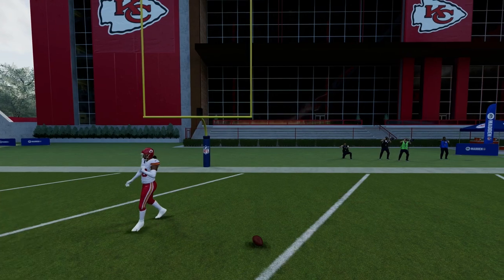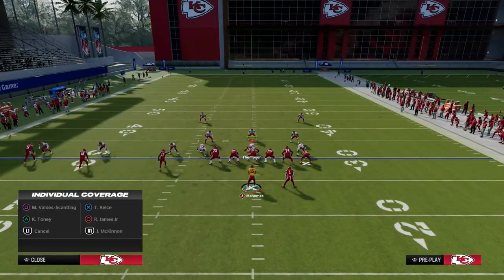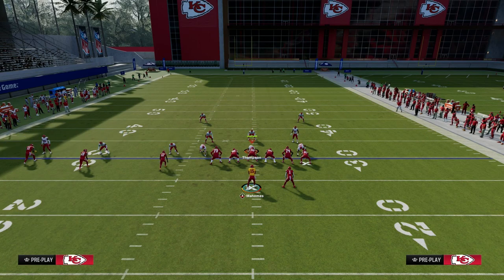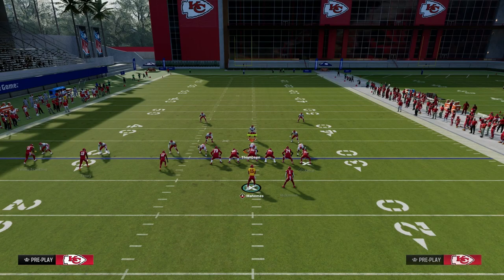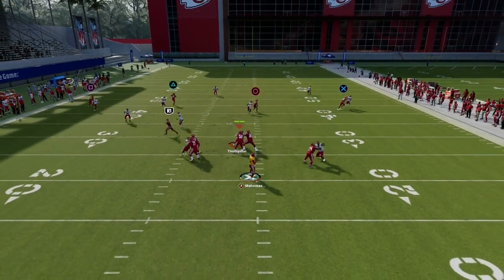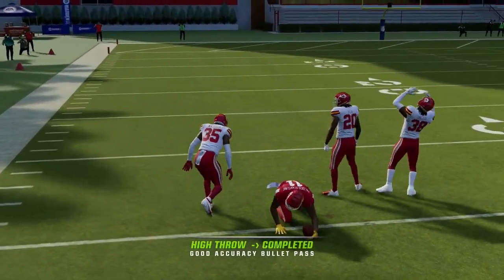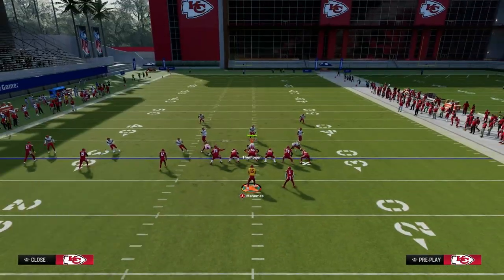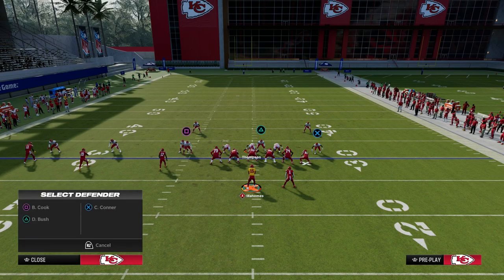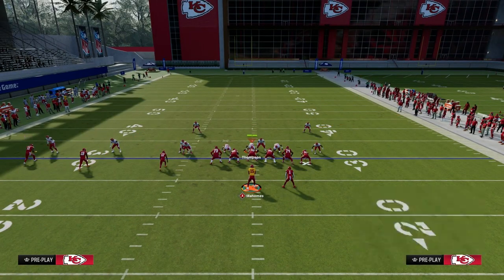We have a really good chance to beat press man over the top in the middle of the field against two-man under, so they have to have some type of safety protection. When they have safety protection, the other thing that becomes a possibility is this outside receiver on the fade. If they don't have a deep half over on that side, that outside receiver can get separation against a two-man under style of defense or any press defense, whether it be one robber or two-man under.